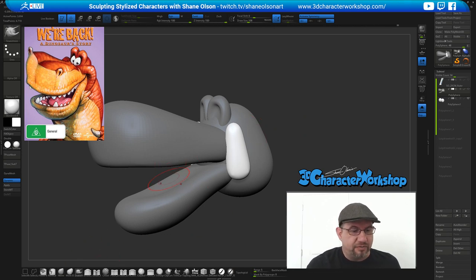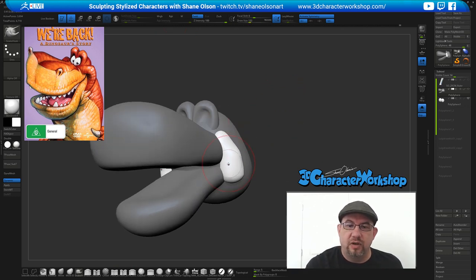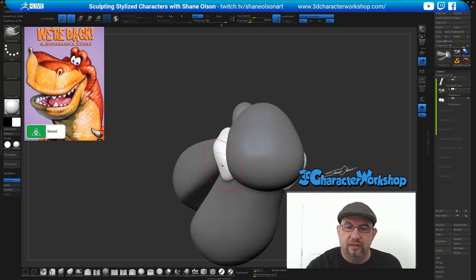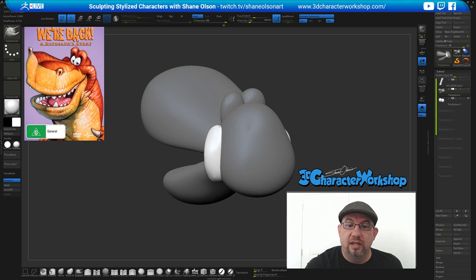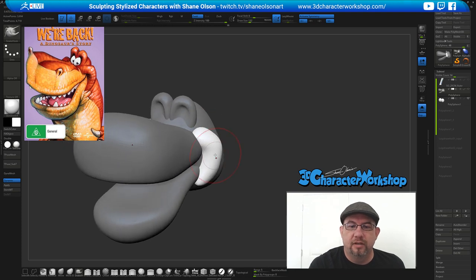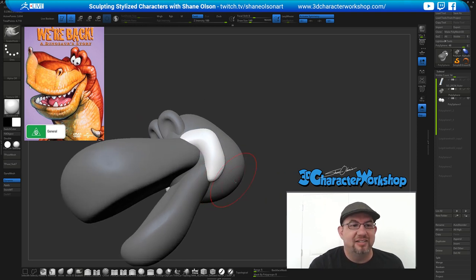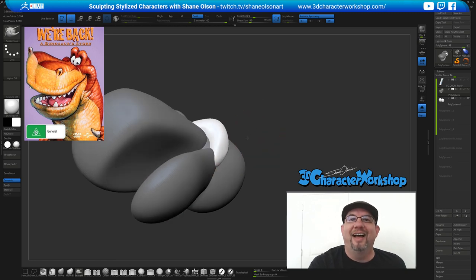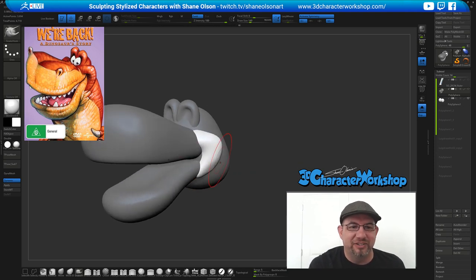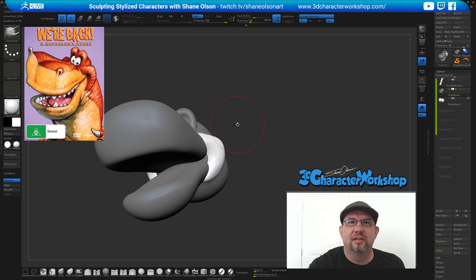We're going to snake hook it. Ashley loves the snake hook brush — as do I. Snake hook is kind of like a modified move brush that's a little more squishy. We have a running joke: if you say 'snake hook' three times, Ashley will show up — like Beetlejuice. Because it's awesome.